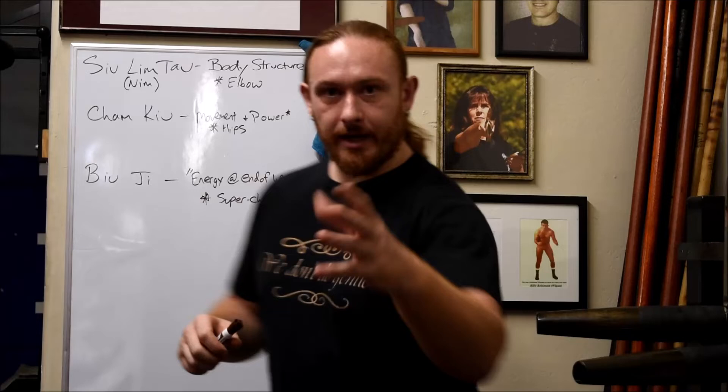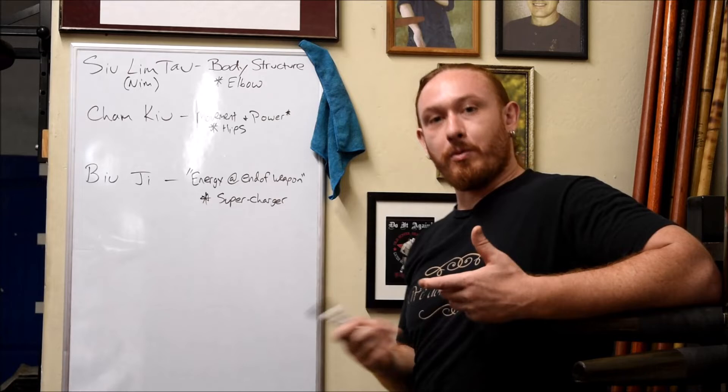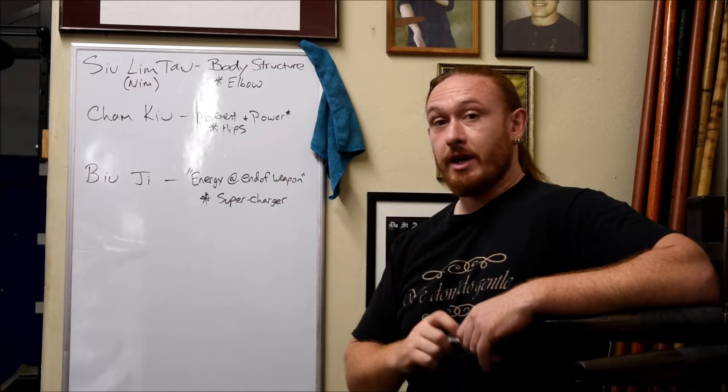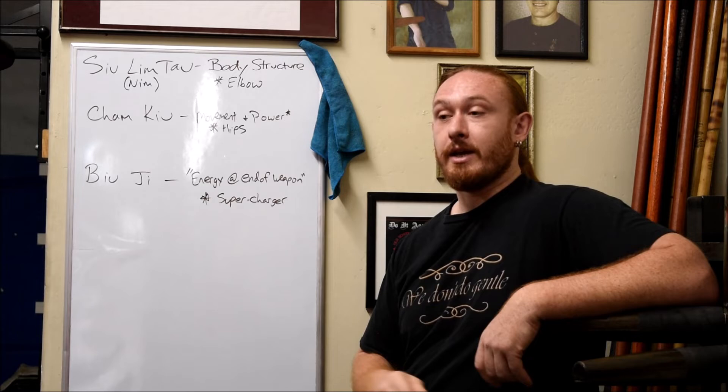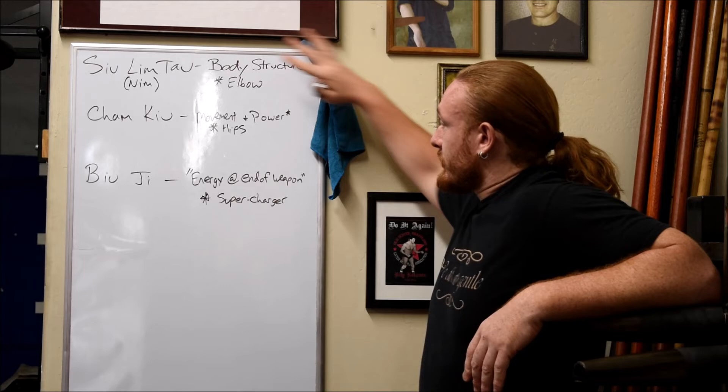So when we look at this, we're seeing how we're stacking the body and building our vehicle. You have to have a framework for whatever you're building — there's your framework. Then you put the moving parts in — there are your moving parts. Then you tweak things until it performs the way you want — that's Biu Gee. That's how the developmental progression works.